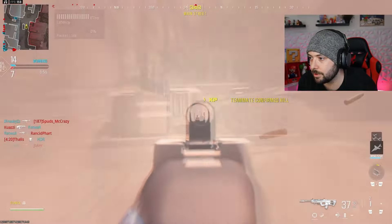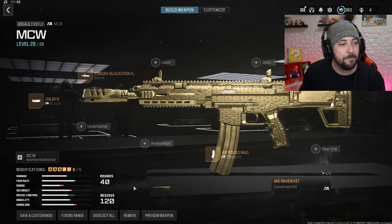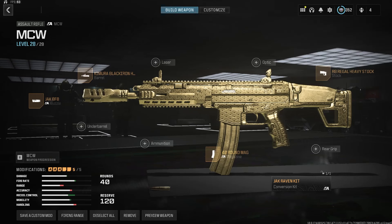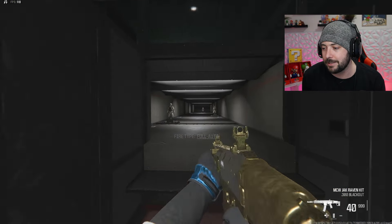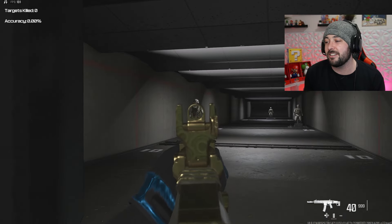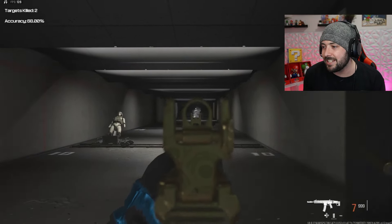Finally, the last weapon on this list is the MCW, and this one right here uses three aftermarket parts. I'll move my face so you guys can see the class and take a screenshot. I'm going to get into the firing range and show you this one — I don't have a sight on this one, I actually have an iron sight. Most CODs I don't run sights, but a lot of the iron sights in this game are just very ugly. This one here — you're going to hit those shots, every single one.